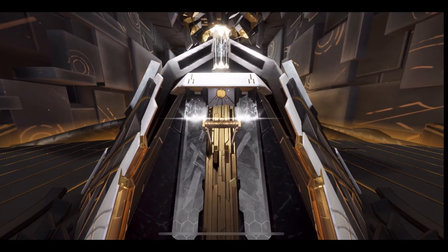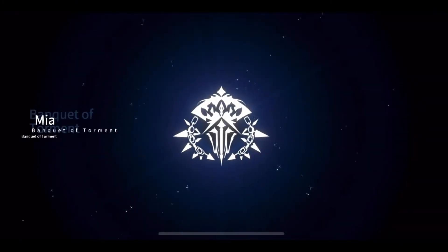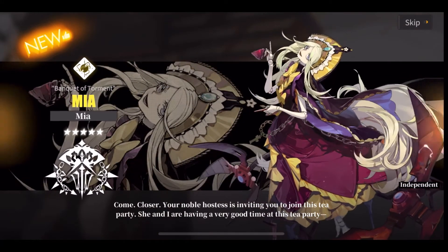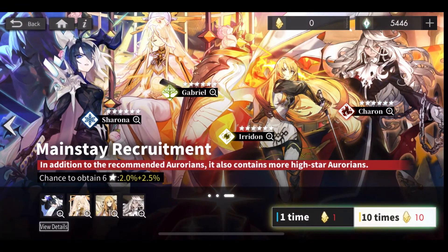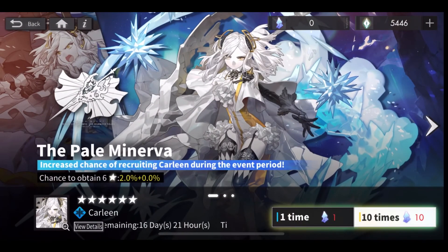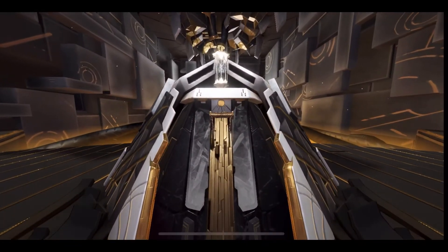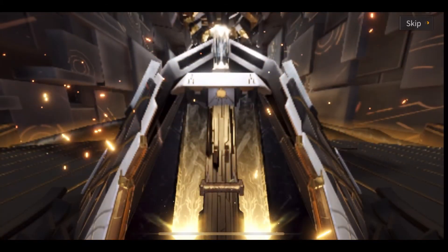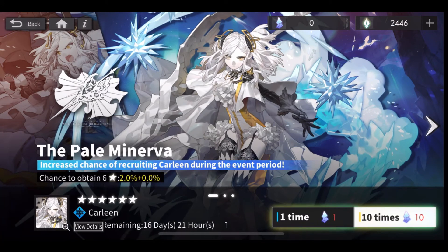Nope, again. Another 5-star — Jane. At least we're getting all these new units. Mia — okay, that's new, I haven't seen her before. So what I'm going to do — I'm going to go for the Kylian Banner, just for the pulls at least. Let's just see what we can get from this. Nope, another 5-star again. One 5-star, and it was a dupe. We got Luis. Come on, Luis. That's not good. Alright, we're going to go again.